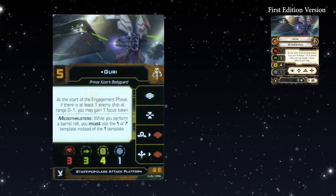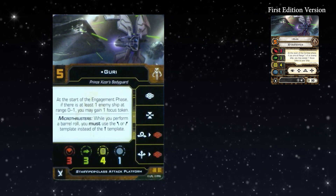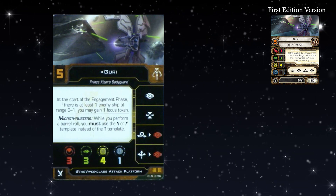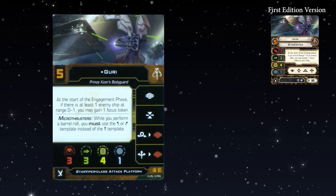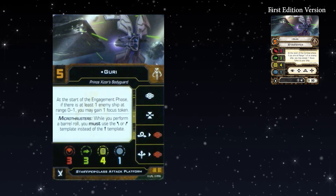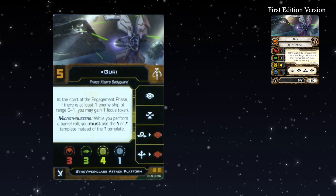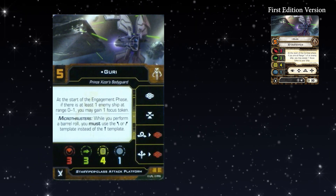Guri's focus has turned into calculates — obviously she's a droid. At the start of the engagement phase, if there is at least one enemy ship at range 0 to 1, you may gain one focus token — a functional reprint. She can't take focus except through her ability. The idea of using barrel roll or boost to get into range 1 and then getting a calculate and a focus token is going to be really good. Very good ace ability at a very good ace initiative. And it's still going to be great with the Aggressor — IG-88A sharing calculate tokens. That list is going to be a lot of fun.